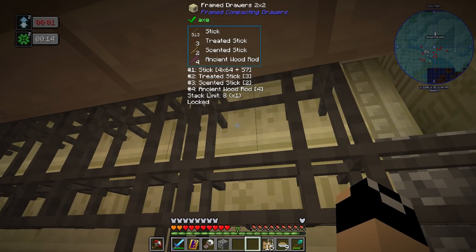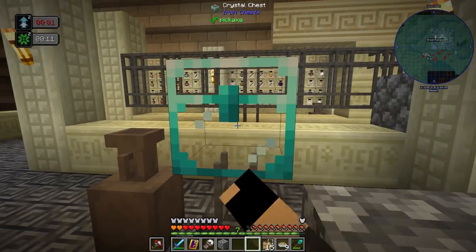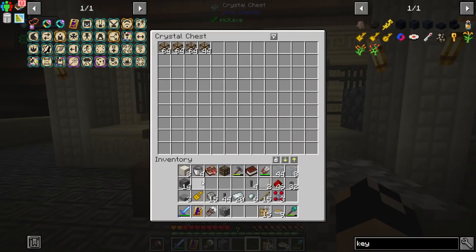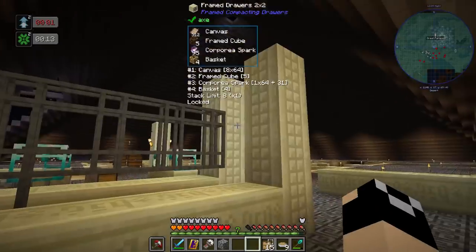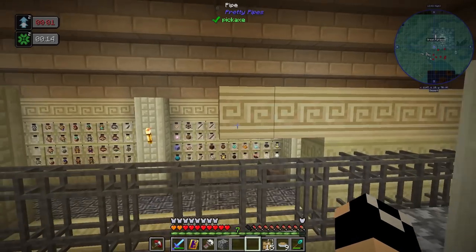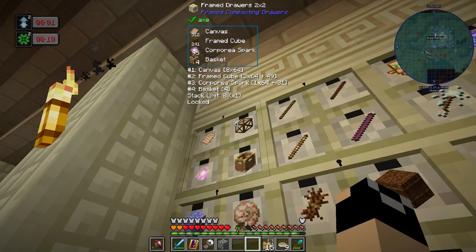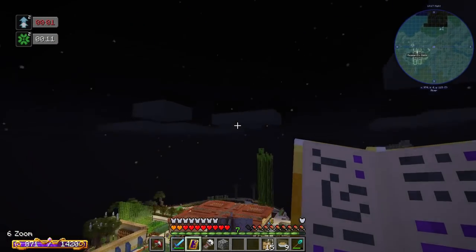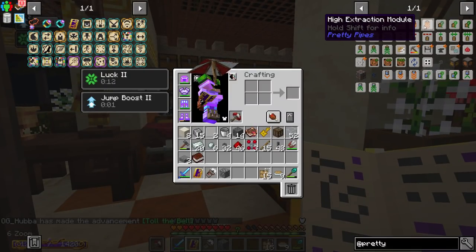The scented sticks get deposited into the drawer that has them. So we have a centralized input chest — later we can switch this to an ender chest and it'll automatically grab stuff and send it wherever it needs to go. Frame cubes came over and we have 241 in there. Right now it moves a stack at a time, which is decent speed, but it'll slow down with lots of items. Going with the high-tier extraction modules prevents over-sending, which is quite good.